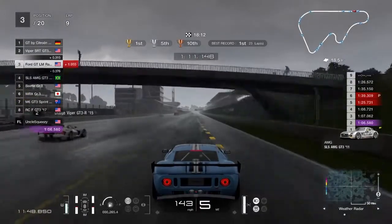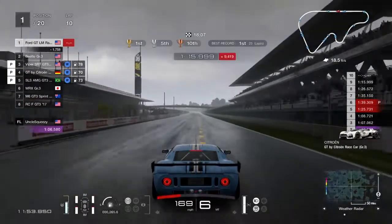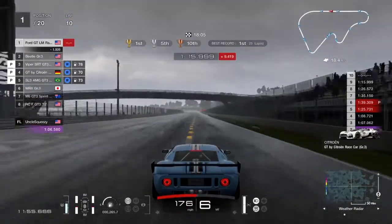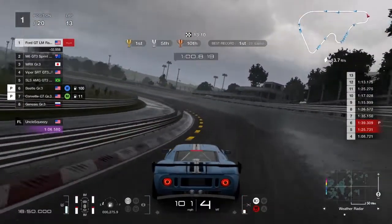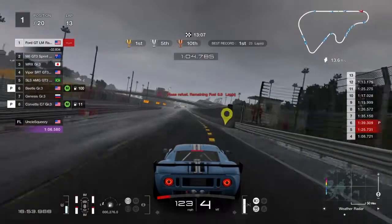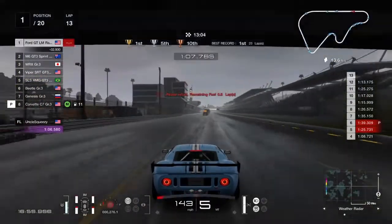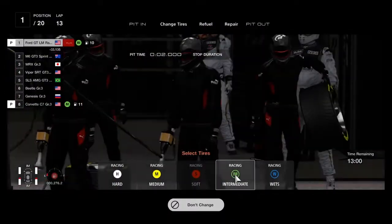Luckily, even if you do spin out, the AI is dumb. On wet tires, they will pit for intermediates because they notice the bad rain is gone. It doesn't really matter though — it doesn't let them go that much quicker. So if you do choose the intermediate tires, just stick with it. As you can see, you're way ahead of the AI when you go into the pit again, and I actually should have gotten one more lap out of my fuel — I messed that up.